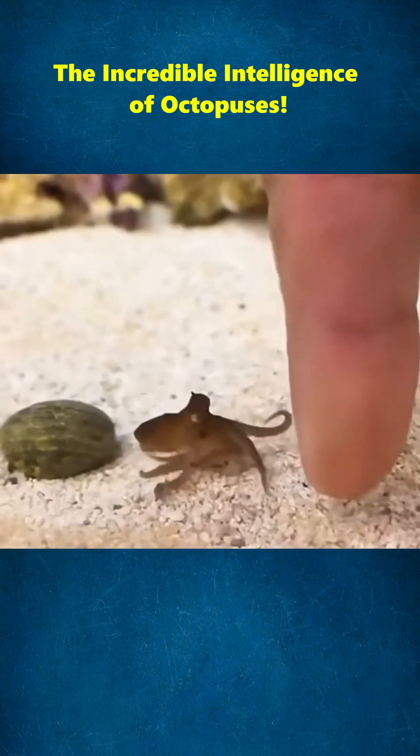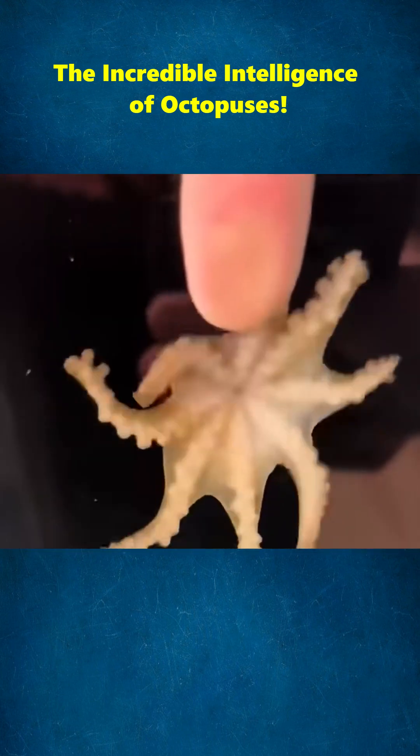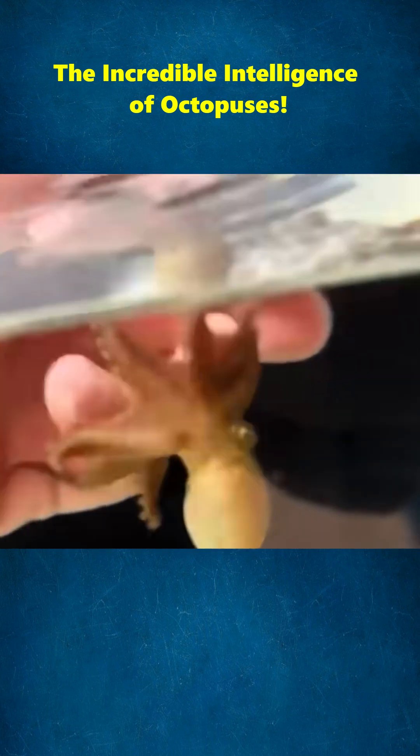He puts his hand in the tank to comfort it. At first it's hesitant, but then it comes closer and even tries to climb onto his hand and doesn't want to get off. Understanding what it wants, he gives it a clam as a treat.